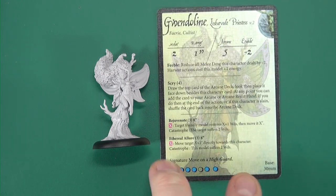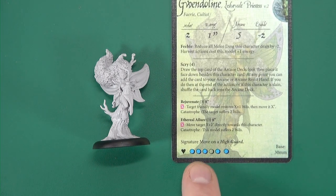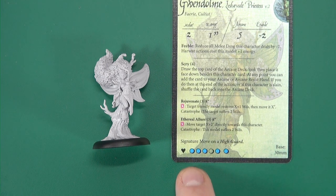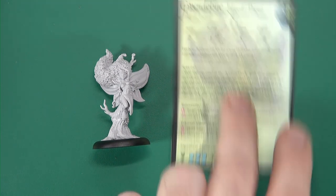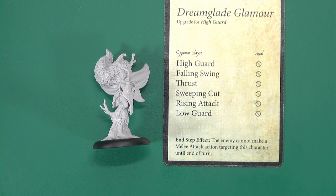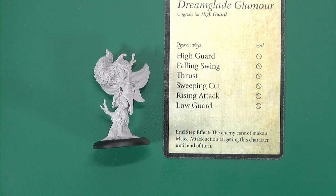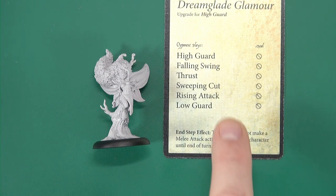Rejuvenate: eight-inch range, target model restores X plus one wounds and then moves. Ethereal Allure: you can move a target X plus two inches directly towards this character, bringing them into range for somebody else to hit them. Catastrophes for both are two wounds. Signature move is on a high guard, and she has the least health of all - only six - but in that there's five energy on the go, so a very powerful character, like a lot of the Fae. The upgrade for high guard is Dream Glade Glamour: the end step effect means the target enemy cannot make a melee attack targeting this character until the end of the turn, so it really locks people down.